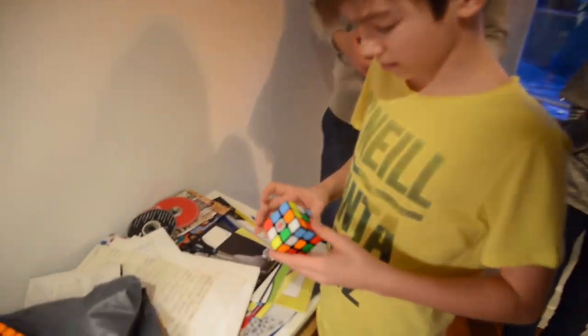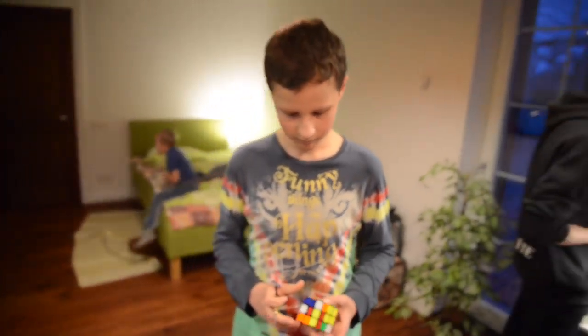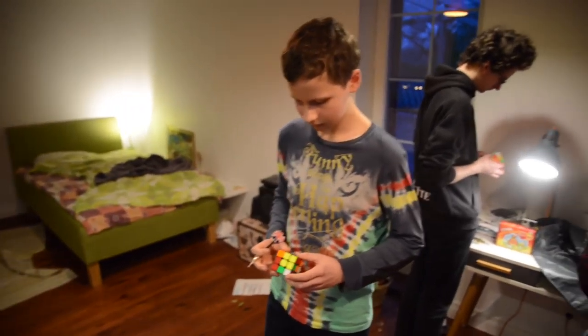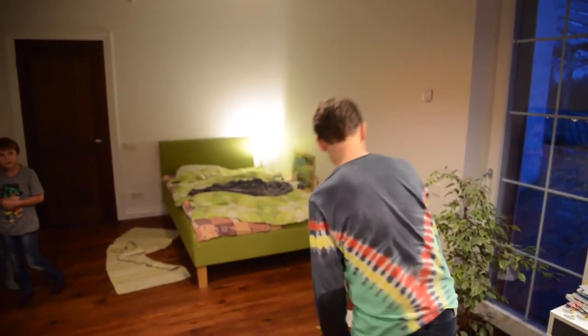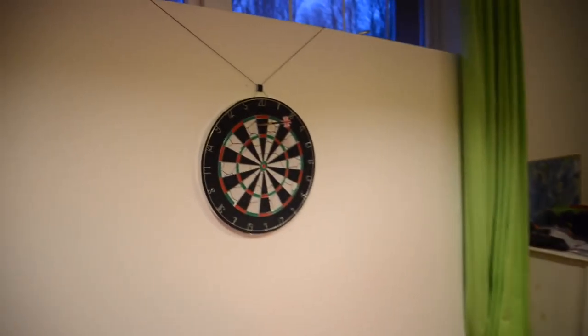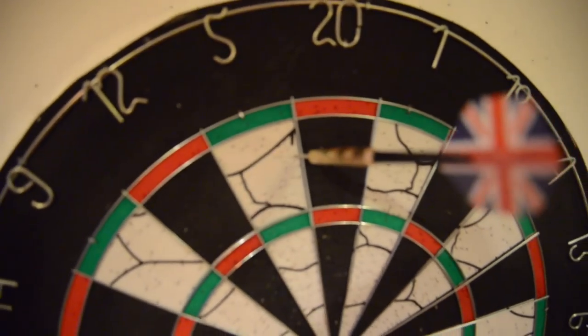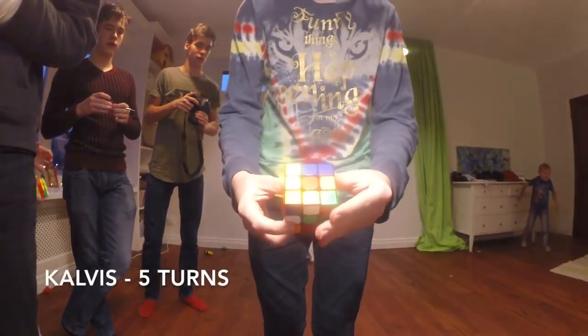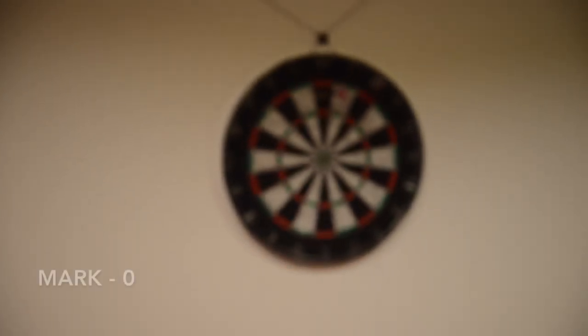Okay, you can now just figure out the cross and all that stuff. Kalvis is going to start throwing his first dart. The first throw. Oh! 20 moves. Okay, so he gets 5 moves.